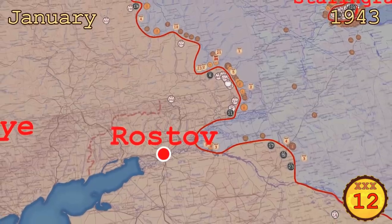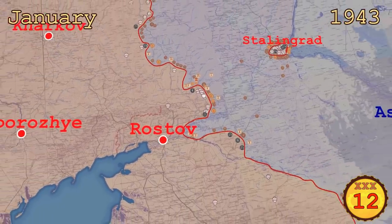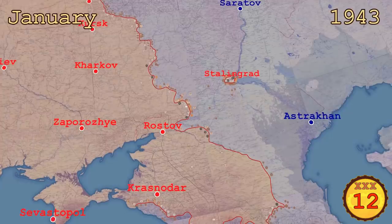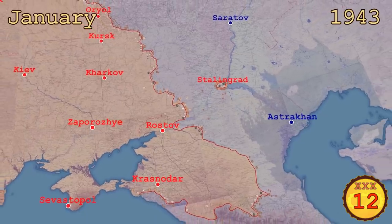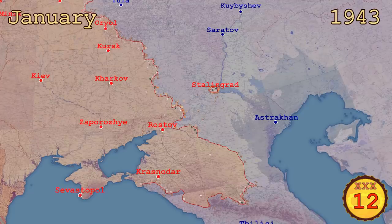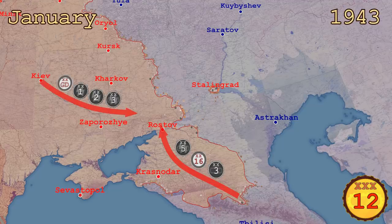With this, the German garrison in Stalingrad was doomed. It would continue to hold out for another month until the last soldiers were forced to surrender. With these offensives the Axis forces on the Eastern Front had lost more than half a million men out of 3.5 million and now had a large gap in the front. To block this gap they needed to free up forces by shortening the front line. They decided to withdraw from the Caucasus to get three mobile divisions. They also sent four elite mobile divisions from the west, but it would take more than a month for these forces to arrive.